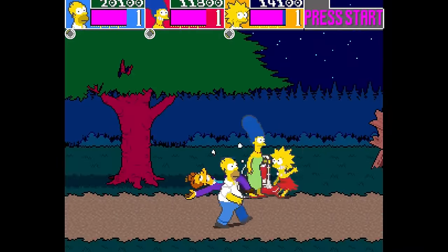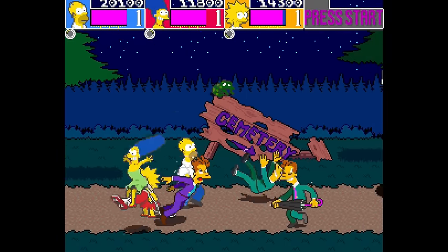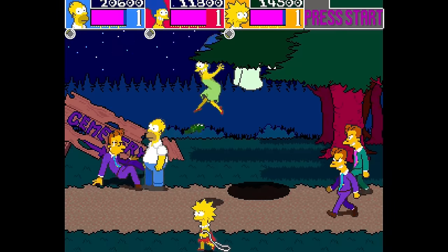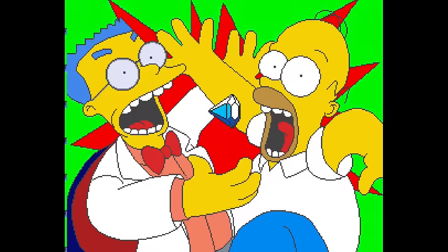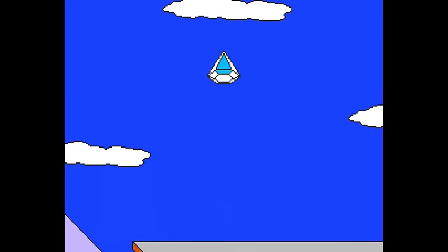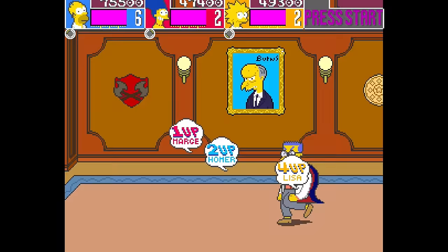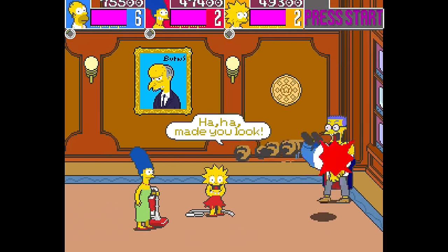It's clear from the very beginning that it took some finagling to fit the world of the Simpsons into a game like this, even taking into consideration how early into the show's run this was. The game starts with Smithers robbing a jewelry store and running into the Simpsons as he tries to escape. The prize diamond he was carrying flies into the air and lands in Maggie's mouth, and instead of just yanking it out he decides to kidnap the baby. Even for 1991, the mental gymnastics required to rationalize this are mind-boggling.